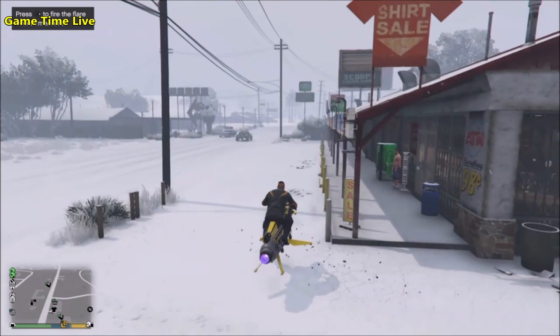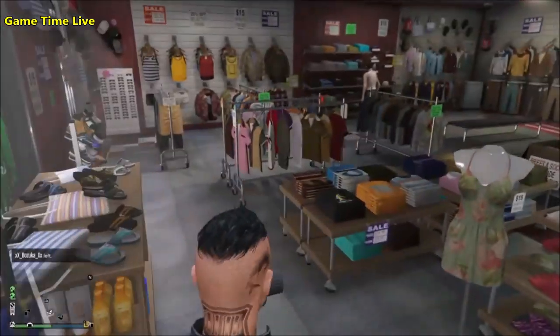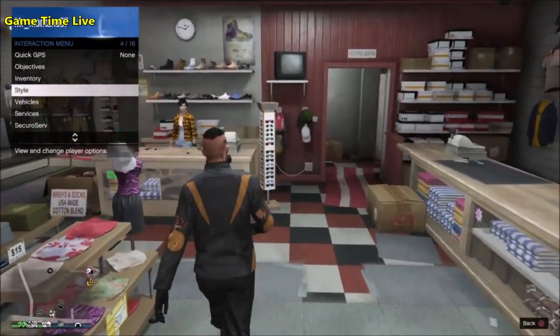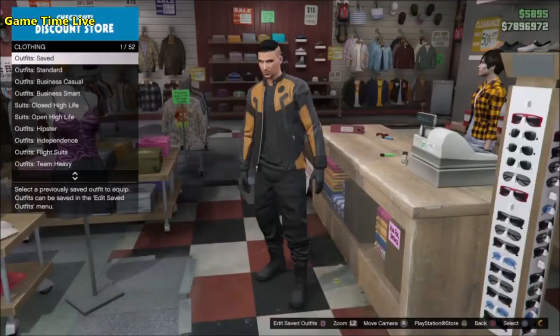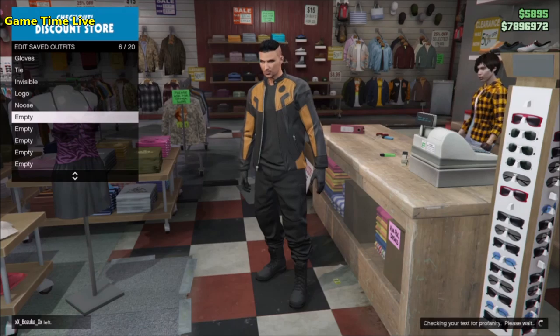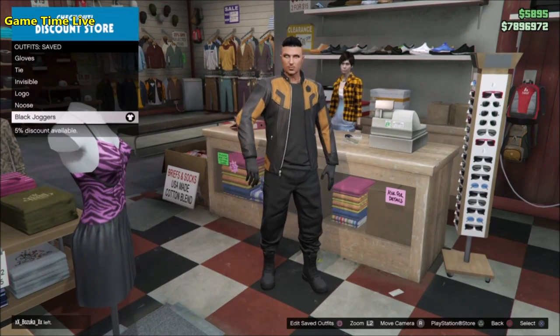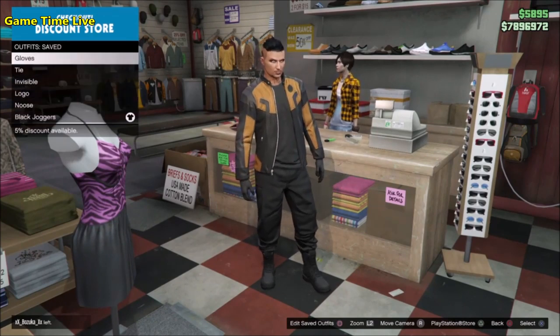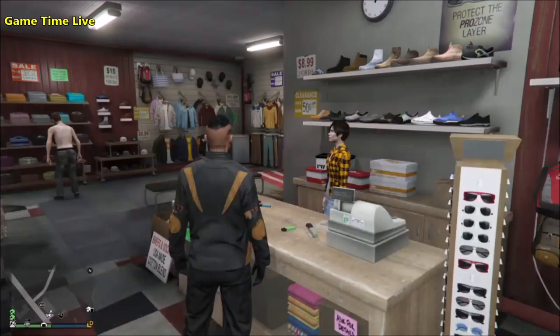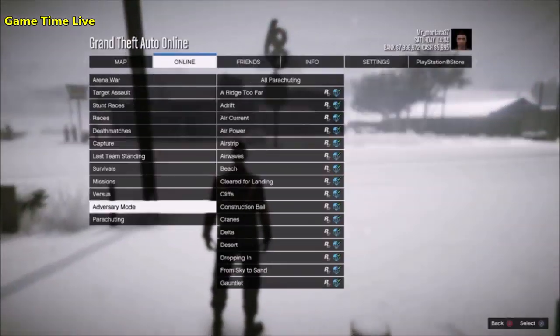As soon as you load back into the public session with your male character, we're ready to create this outfit. First you need the black joggers — you can get these with the save adversary mode glitch, which I'll link in the description. Once you have the black joggers, save them in your saved outfits list, and also save the outfit you had on after doing the transfer glitch. Start by wearing the black joggers and merge outfit slot number one first to activate the black race gloves. Go over to the rucksack created versus jobs and load up the job Crooked Cop.